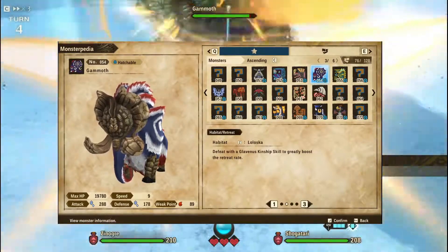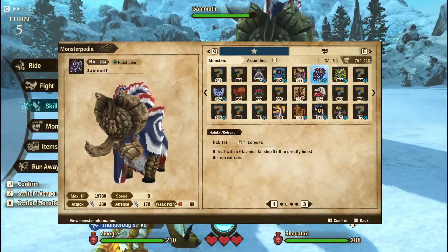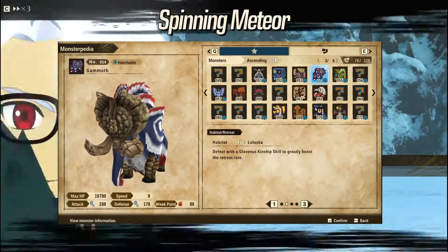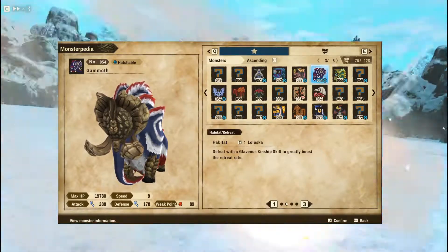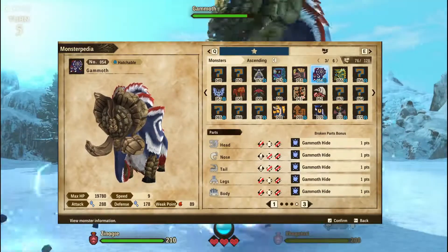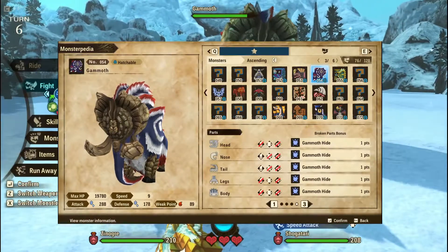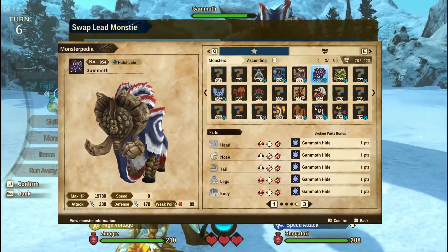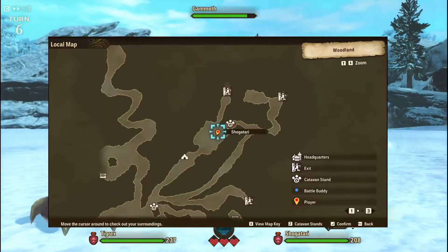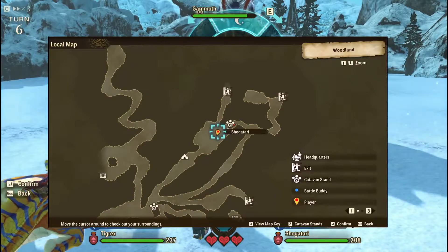At this point of the game, we don't really have a means to use the glavernous skill, hence our best bet is to actually use the Rathian armor with paintballs. Weakness-wise, Gamoth is mainly weak to hammer, but on specific parts such as the nose and the tail, they are weak to sword. Hence, it's best for us just to use the hammer all the way. Gamoth can actually be found in the Loloska region woodlands if you teleport to the caravan stand.